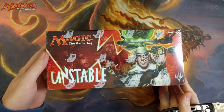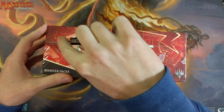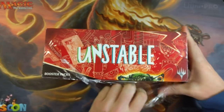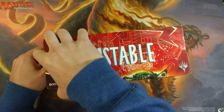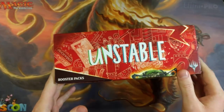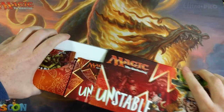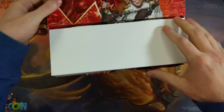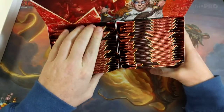The shapoopee we're looking for inside this unstable box are the foil full art lands, because those go for a lot of money — especially the island and the swamp. I believe that's because those are the most preferred colors for the most crazy, awesome decks you can build. It seems to stem all the way back to alpha, with the price of those lands being worth a lot.